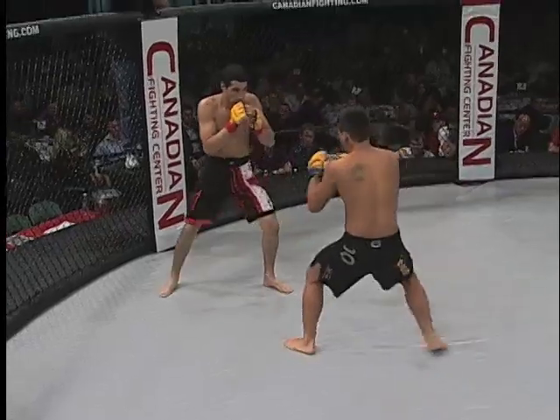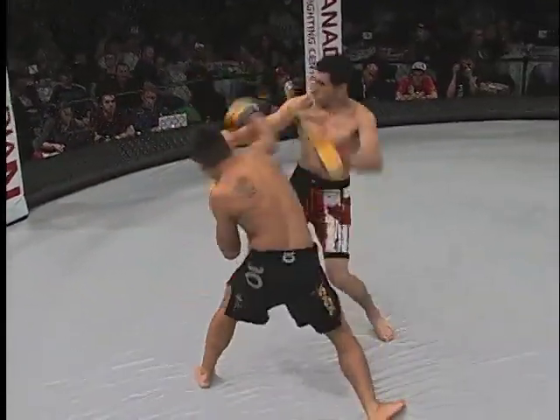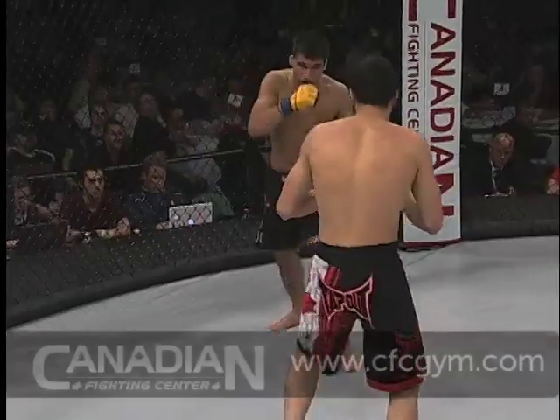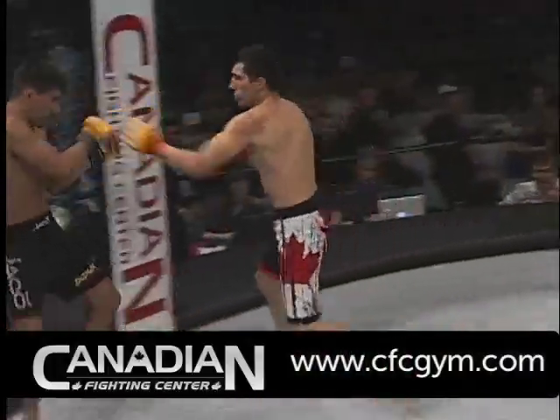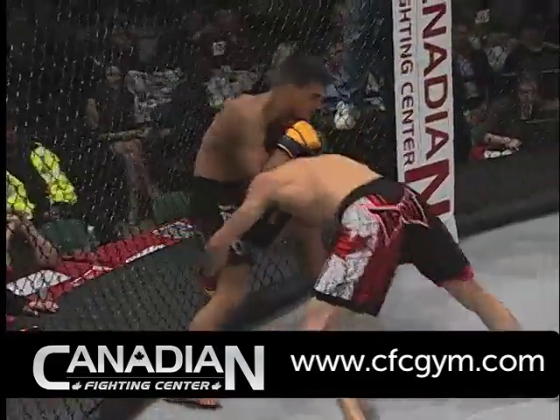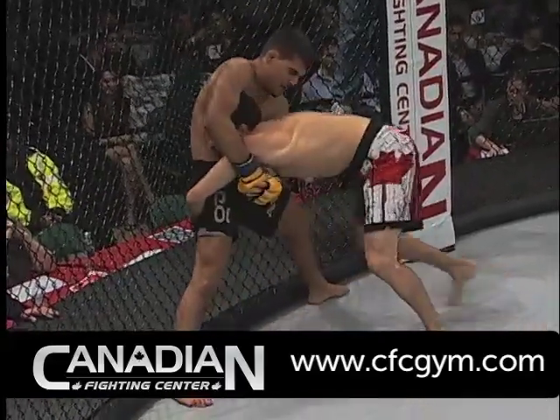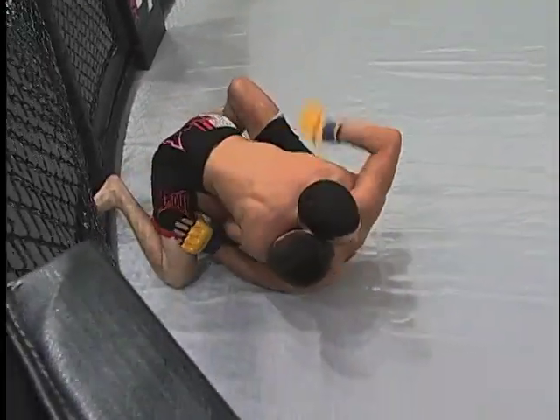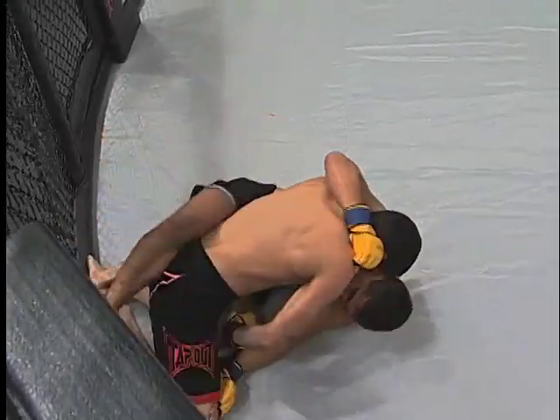Wilson pushing the action, a couple of punches to the head area — one lands. DeLorme is known for his jiu-jitsu game but he wanted to test his striking here, and that's what both guys are doing. I'm impressed with Wilson's use of the low kick so far and his movement — he hasn't been hit too solidly by anything. DeLorme looking for the takedown, solid job by Wilson for the time being, but eventually DeLorme does get it to the ground.